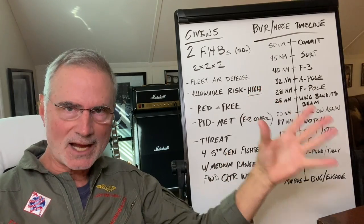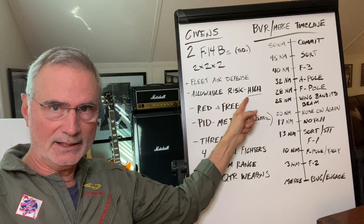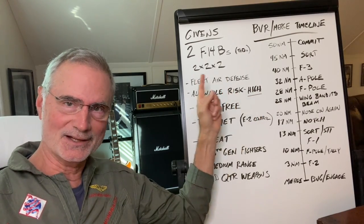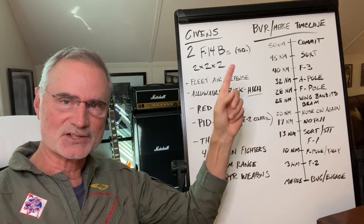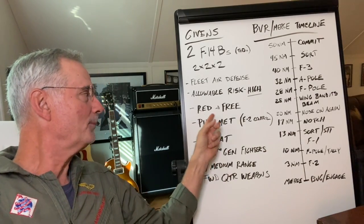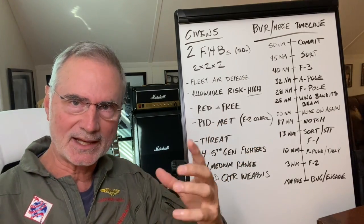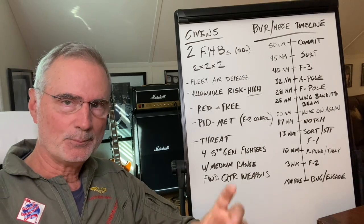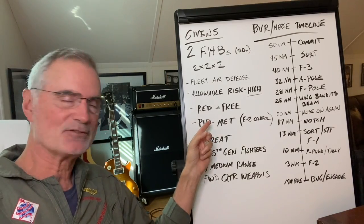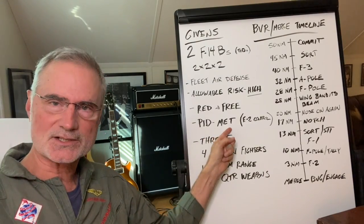It's sort of the Top Gun scenario. Our allowable risk is high, meaning we need to kill bandits. We will sacrifice a $42 million Tomcat to save a $3 billion aircraft carrier if it comes to that. Weapon status: the Admiral has said weapon status is red and free, meaning we can commit missiles meeting the rest of the PID criteria. For the purposes of this BVR timeline, our PID criteria is met.